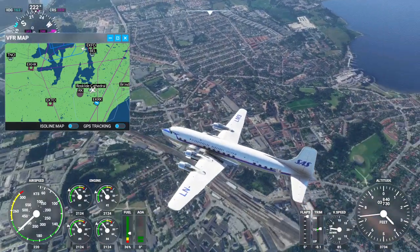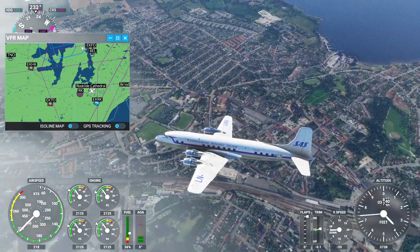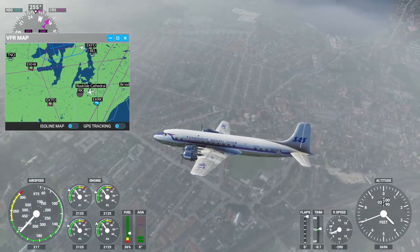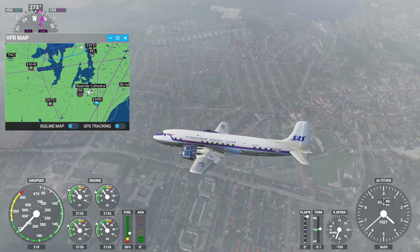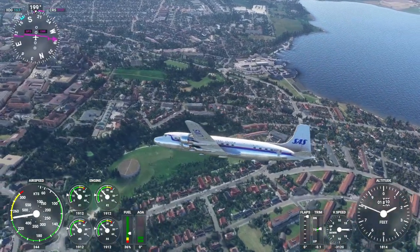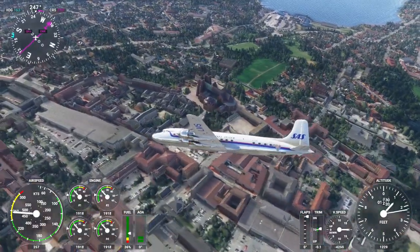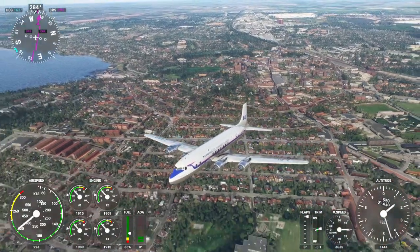Over to our right wing — I think that's the cathedral. We'll get a closer look. You can make turns with the gust limiter on but it's just very sluggish. We're trying to get a backward-facing view of the cathedral — there it is. Very nice and cozy looking.